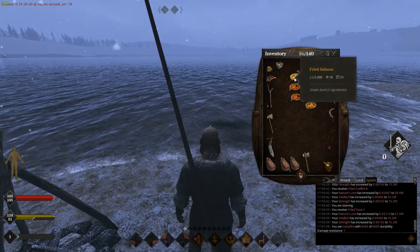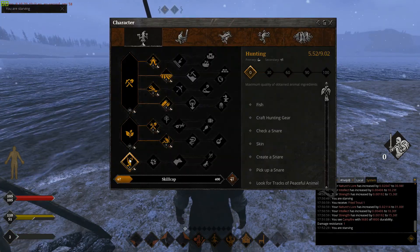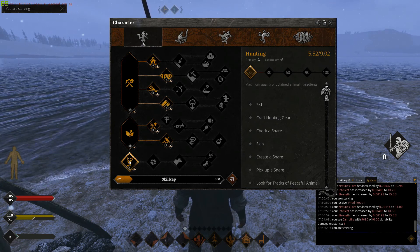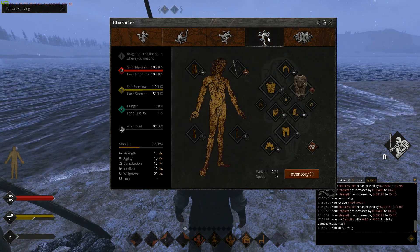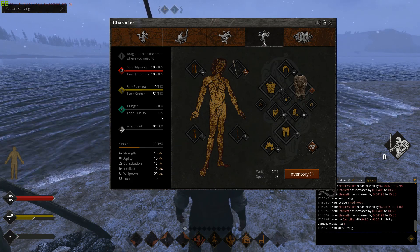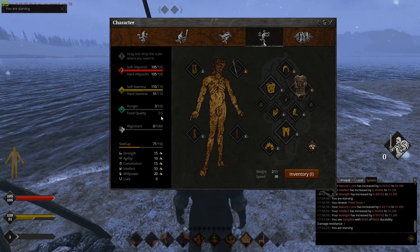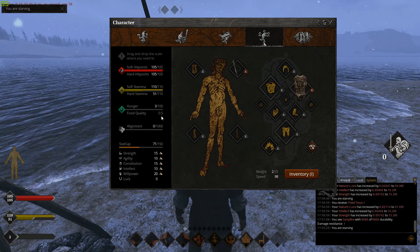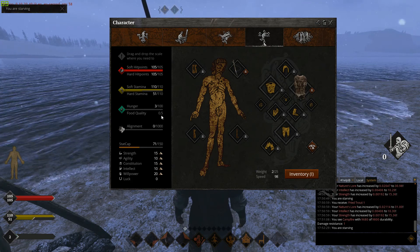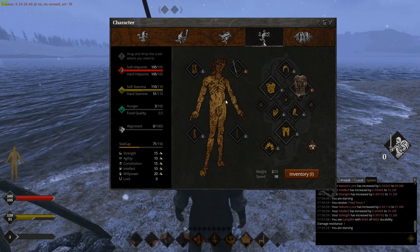So we have quality 18, 17, 16, and 15. We have 10 portions of quality 18 fried salmon. My hunting is only at five — all that fishing and I only went up five points in hunting. The reason for that is if you go to your equipment and stats, my food quality is only 0.5. Your food quality is how much experience points you're getting every time you do something. Right now I only got half the experience I would normally get because I was starving and my food quality was garbage.